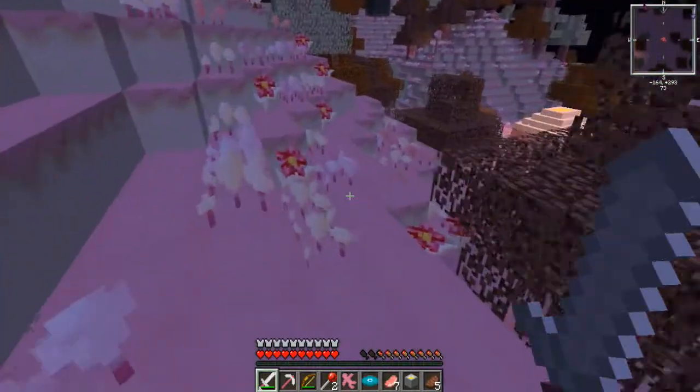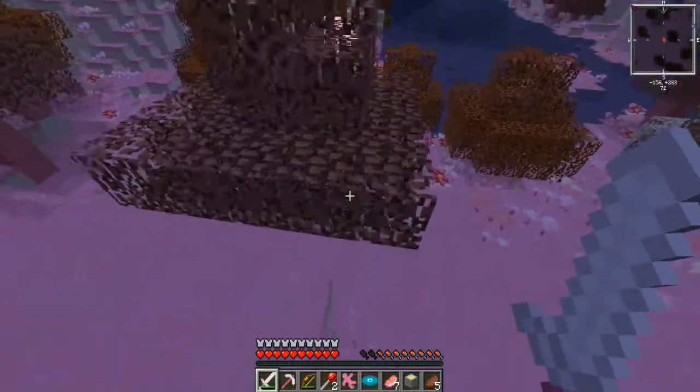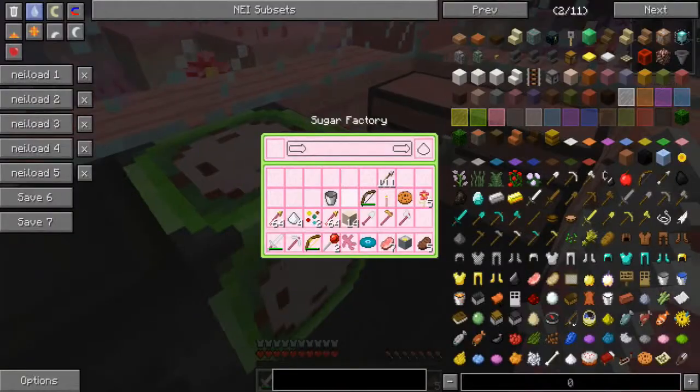Oh, they dropped sugar and their bodies. Time to slay some clay! I wonder how come the ones in my dimension don't seem to drop anything. Oh yes, that reminds me — forgot to show the usefulness of a certain kind of block. This sugar factory takes any kind of tin from this dimension and converts it eventually into sugar.